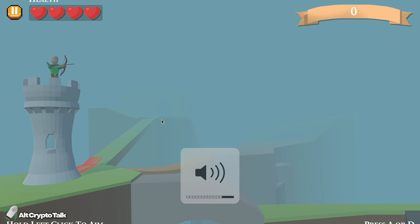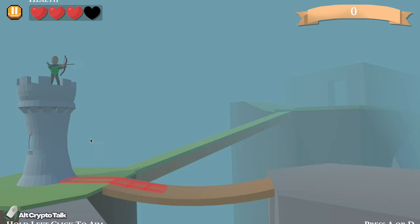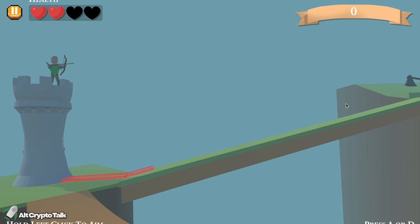Click Play. It's going to take us to full screen. Press A or D to change your look direction. Okay, I see how it works — it takes a bit of getting used to. I might not be so good right now.